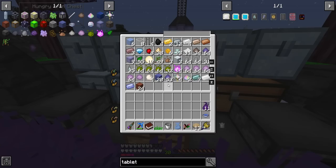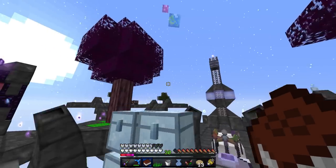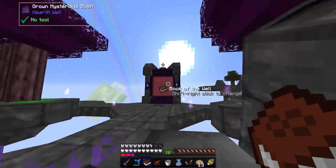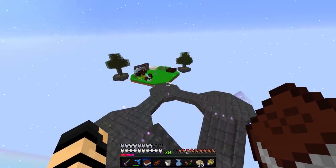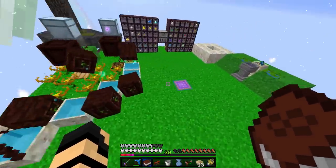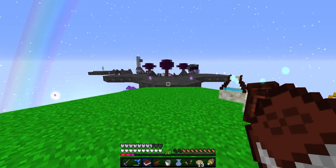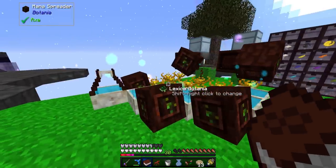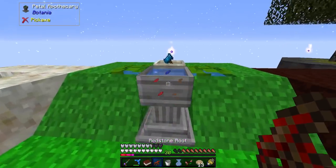I do need a bit of redstone, so actually I will just take all these loose redstone right here. I can probably do this and this — redstone root, yay! I'll just fly back over here real quick. Having this over here, I realize it's not exactly convenient, but it gives me an excuse to use the wings, which I absolutely love.